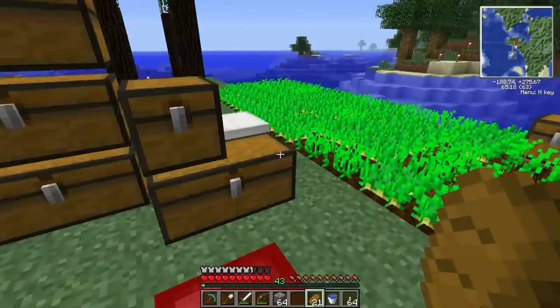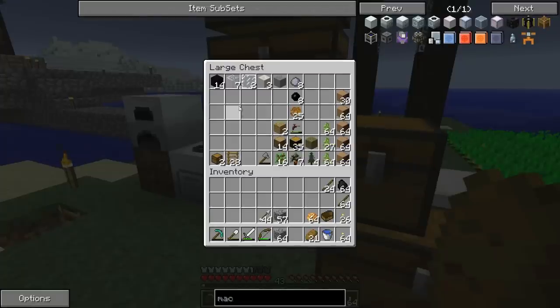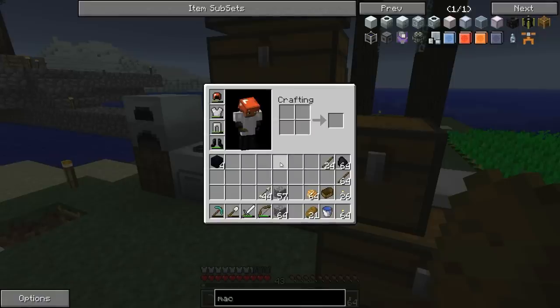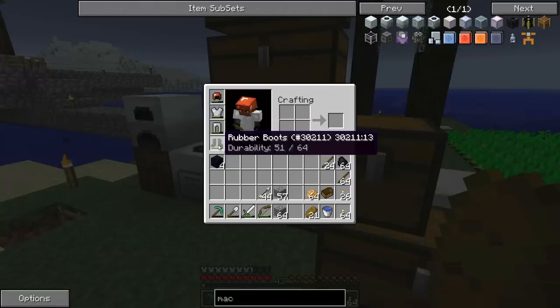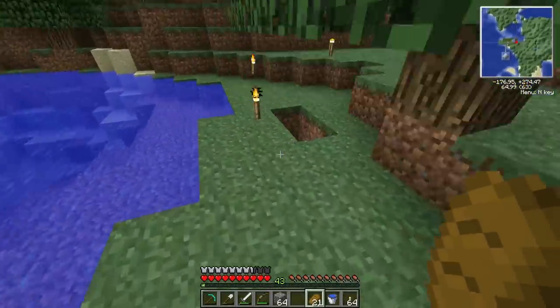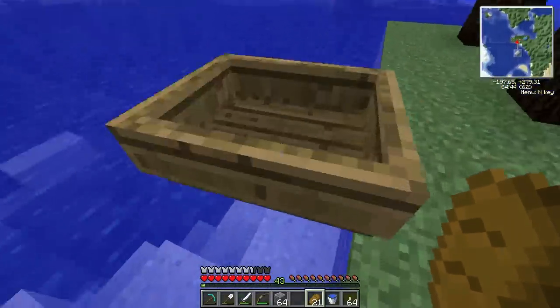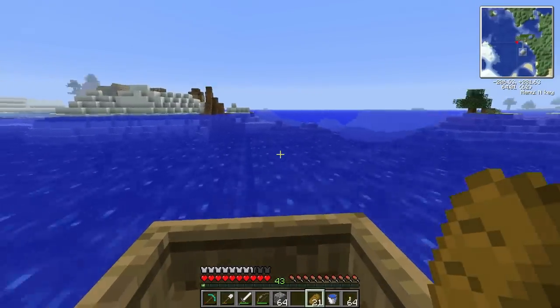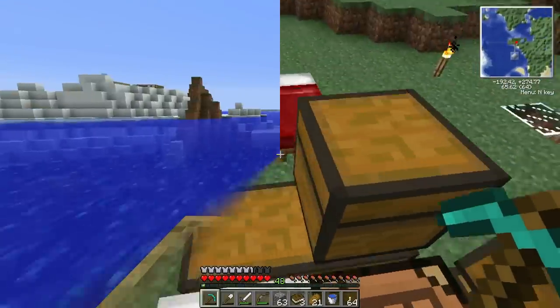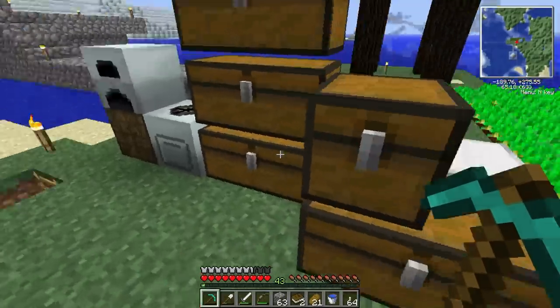I have 43 levels of experience and I've decided I want to make an enchanting table to throw some enchants on my gear. I also made these rubber boots which are kind of like feather falling but they have durability and break after absorbing too much damage. I need leather to make a book, but actually the village nearby has bookshelves so I'll just grab a book from one of those.